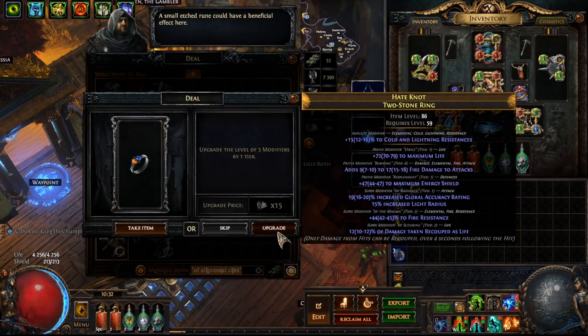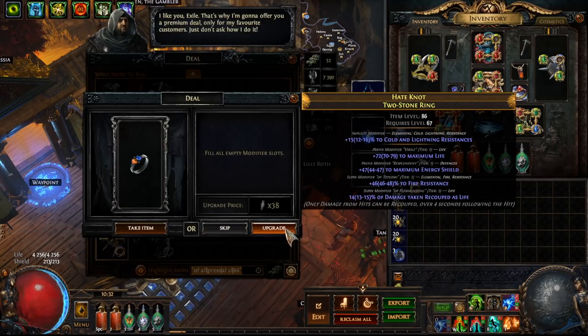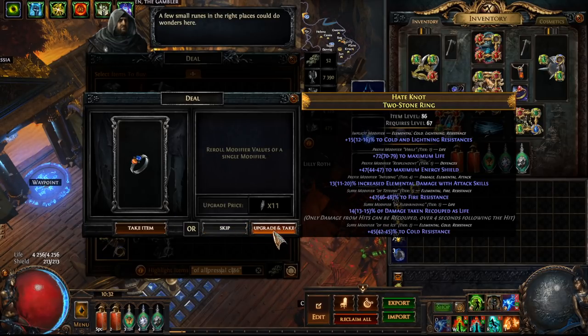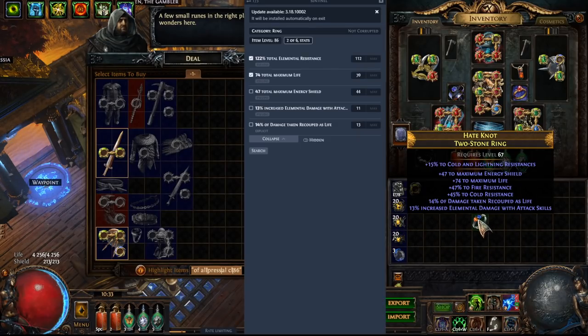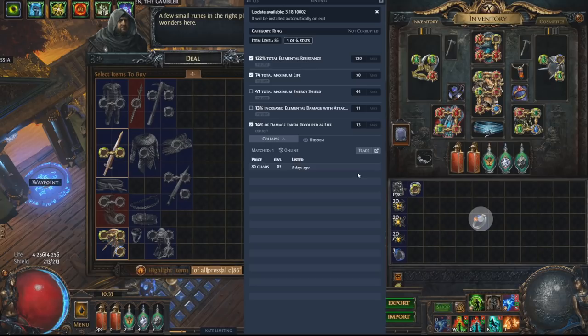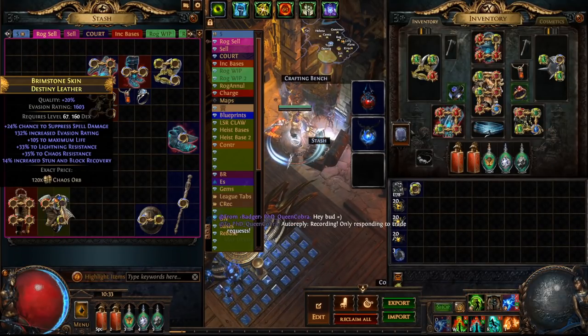We've got decent suffixes here — don't want to reroll those, we want to reroll prefixes. This is actually very nice. All we want now is to add a suffix — this is a bit risky. Fill empty modifier slots. Okay, this is really good. No reforge or remove. But this is a ring with 120 resistance — 74 life alone, that is worth 20 to 35 chaos. We put on 'recouped life' — 80 chaos three days ago. I'm sure there is some build with energy shield and this that's really going to want it, so we can maybe pop this up for an exalt or so. It's a bit niche but it might sell.